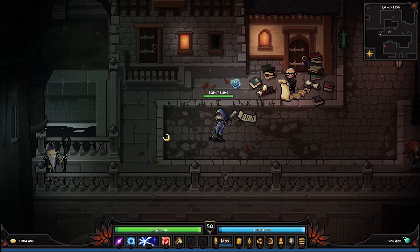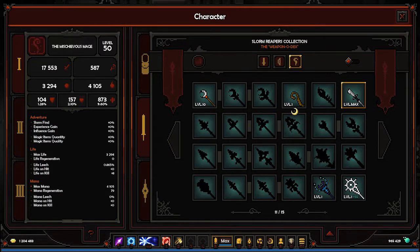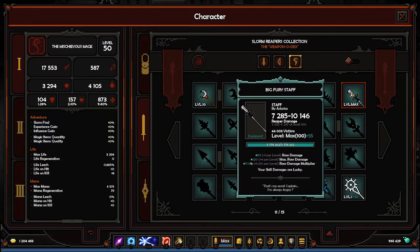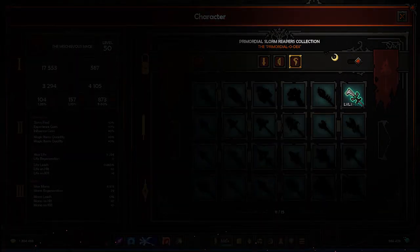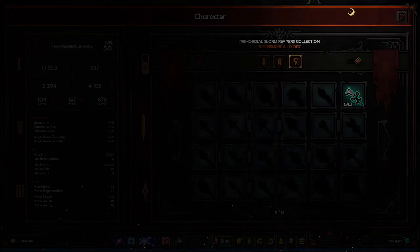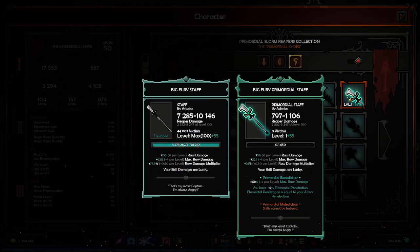Now we're back in town. I played a bit and got some stuff — maybe 5 or 6 that I unlocked. I got my current staff to level 100 and I already unlocked the primary version but haven't equipped it yet, haven't even seen it. So let's go over this first and then go over the new ones.